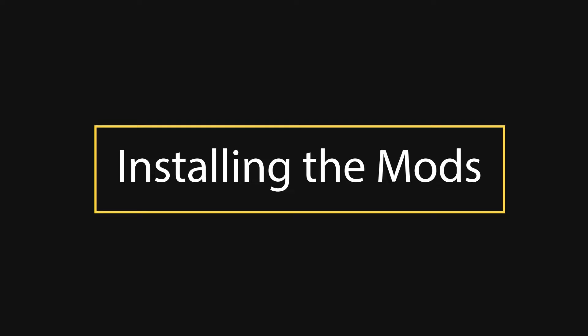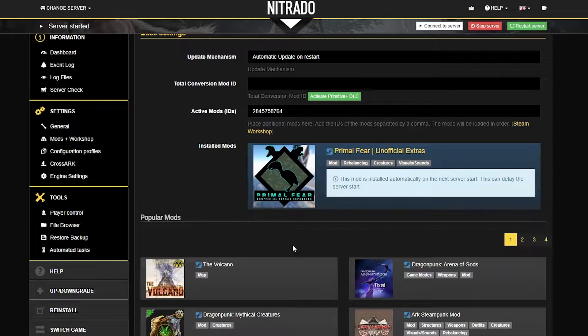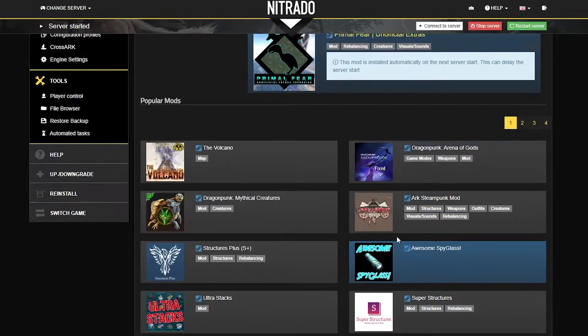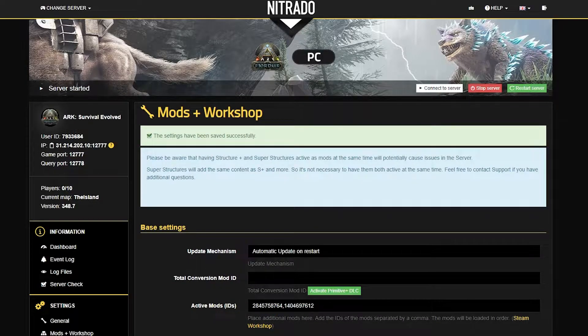Installing the mods. One of the quickest and most efficient ways to install mods is directly in the Mods Plus Workshop section of our panel. When you're here, you can scroll down to see a section called Popular Mods. Underneath this section, you'll see a whole list of pages of different types of mods that are available. All you have to do is select the one that you want and click it, and it'll automatically add the active mods. The only thing you have to do from here is save the changes in the bottom right corner. This is definitely one of the most efficient ways to add mods.